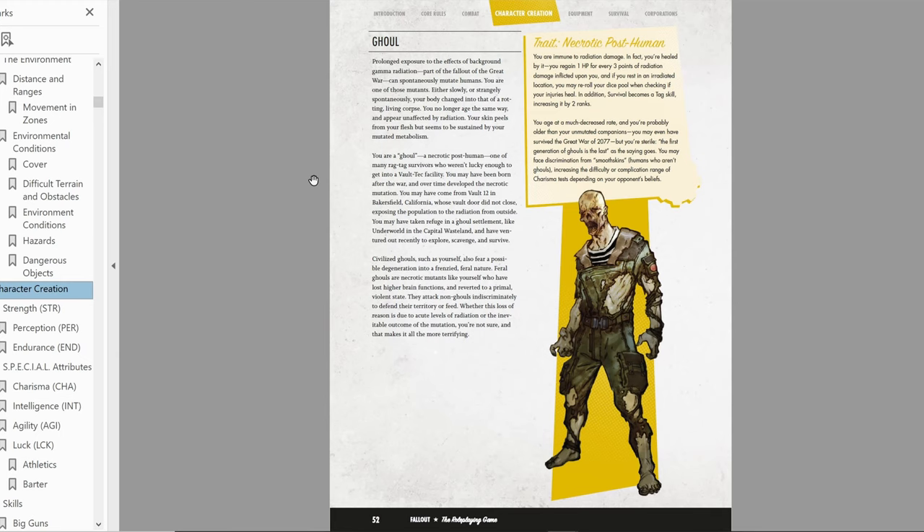I'm going to choose a Specialized version. I'll dump Intelligence down to 4 and Charisma down to 4. Strength is going to get 9 points, which will bring it to 11 — almost at max. Endurance will be at 8, giving it a 10. Everything else is going to be 5.